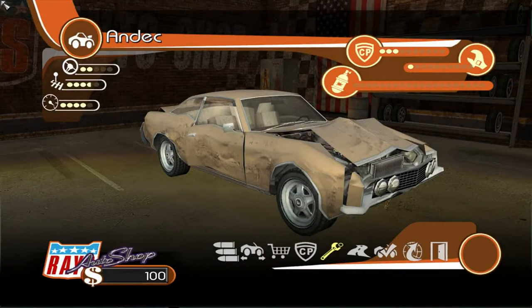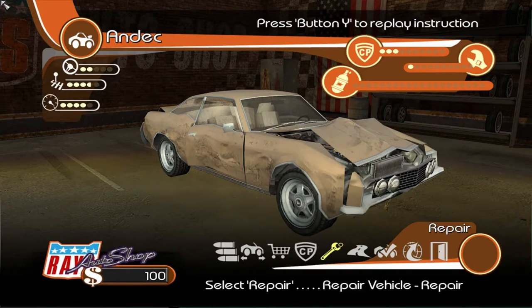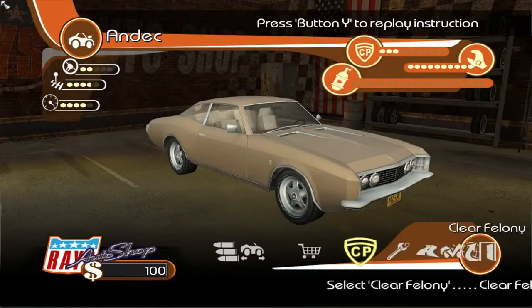I wanna show you how things work around here - this is where the magic happens. Up here is where we keep track of current vehicle conditions like heat, damage, and any nitrous you've got. Over here is where we deal with vehicle characteristics like handling, acceleration, and top speed. You also get the vehicle name and what you've got to spend on it. The game doesn't tell you the name of the car outside of this area, and you have to pay for repairs regularly.